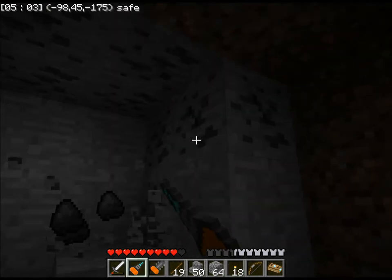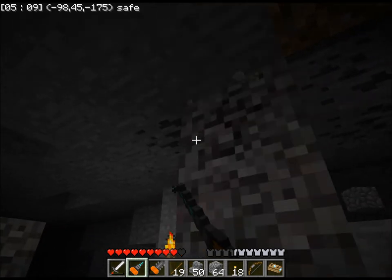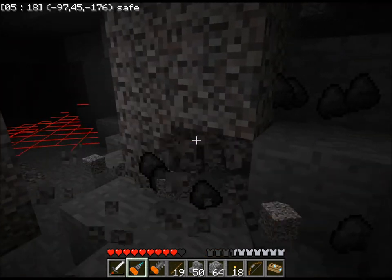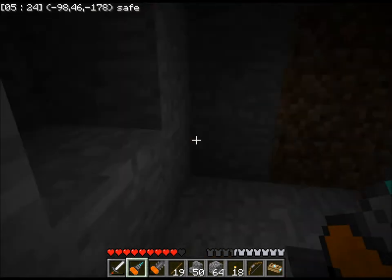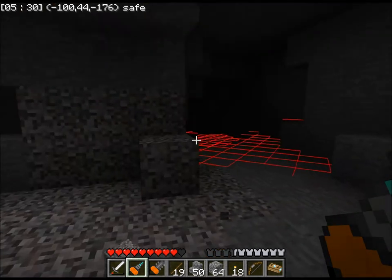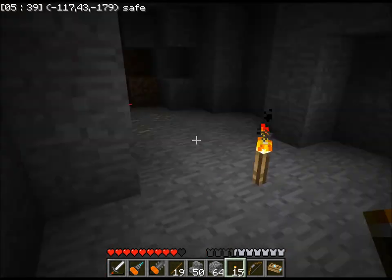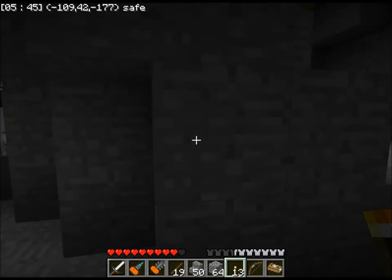More coal — always a plus. Gravel. I'm not particularly fond of gravel. I'm getting pushed around by my wolf. More iron — very nice. I like this kind of cave.